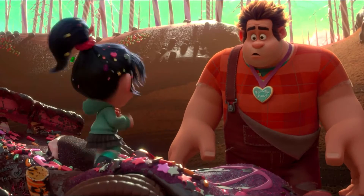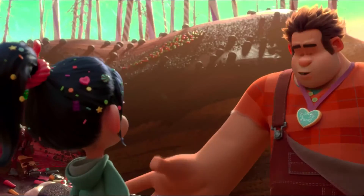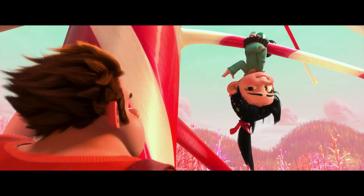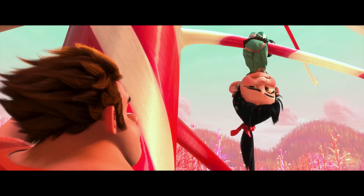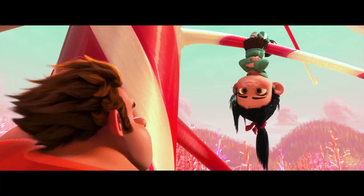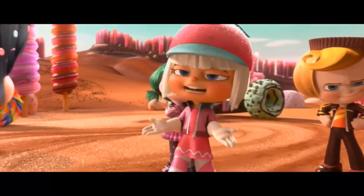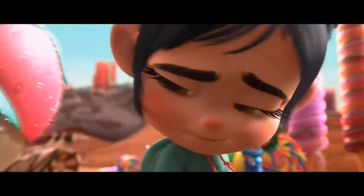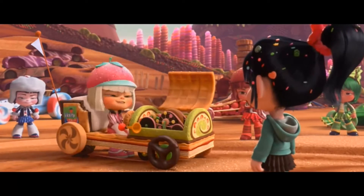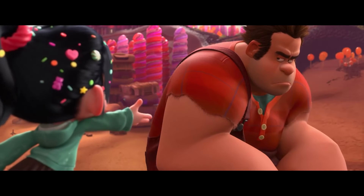Vanellope has a very energetic personality and often gets so excited over things it causes her to jump around just like a regular kid would. However, she does have a defensive and at times rude attitude, most notably when she's insulting Ralph about his appearance when the two first meet. It is thought that this aggressive, sharp-tongued behavior is a result of a long period of being bullied by the other racers. After years of that, it's understandable that she's a little rough around the edges, but her attitude does seem to soften a little as she makes her first friend in Wreck-It Ralph.